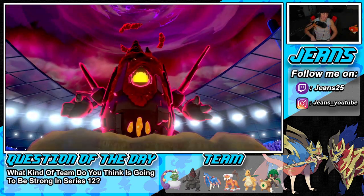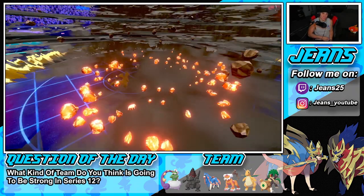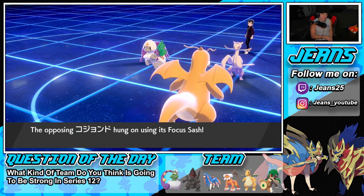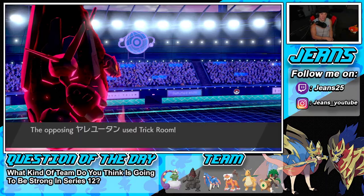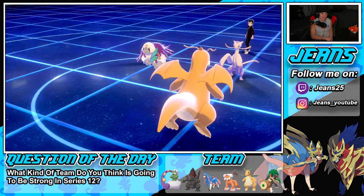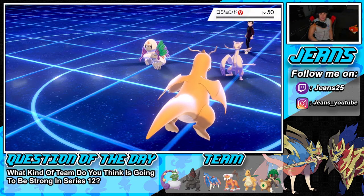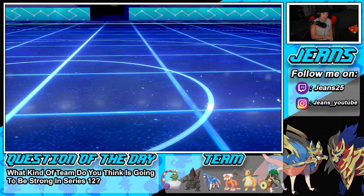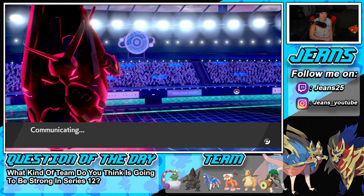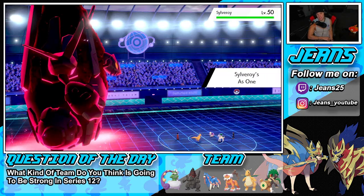Oranguru's gone — even if it's Sashed the G-Max Volcalith will chip it later. He's definitely bringing out Ice Rider Calyrex now. With Trick Room active and Calyrex coming in, this is going to be scary. Trick Room teams are really strong but very predictable — the Ally Switch was a great move and I was not expecting it at all. There's Ice Rider Calyrex — let's see how this plays out.